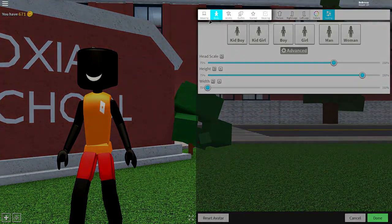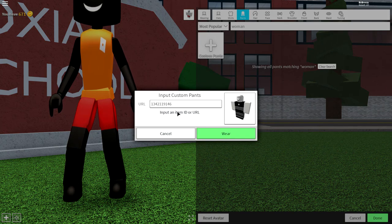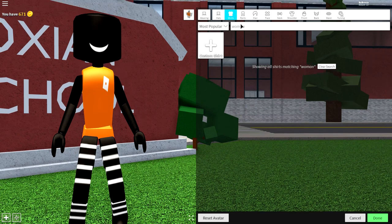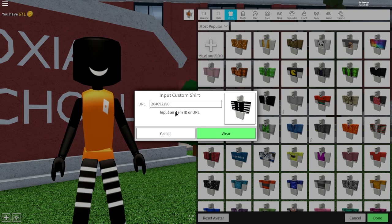So to do this, guys, come to the wearing selection, come to pants, click custom pants at the top left, and input the following code. Pause the video if you need to read the code — it's right there on the screen. Once you've copied that, press wear, and it will give you these amazing pants. Then come to the shirt selection, and we're going to do the exact same thing. Click custom shirt, input the following code — this code is different than the one we just put in, so make sure you take your time to reread it — and press wear. Now you'll be looking snazzy just like I do.